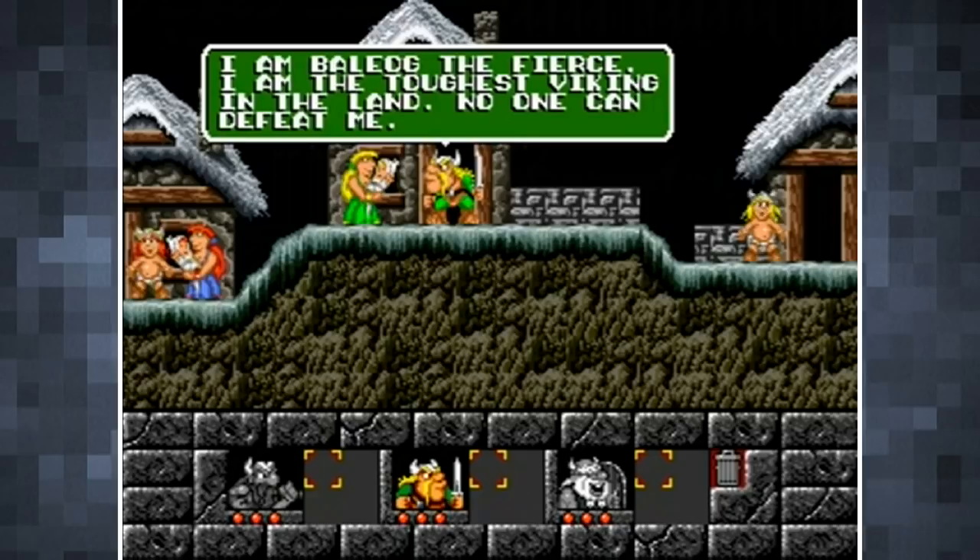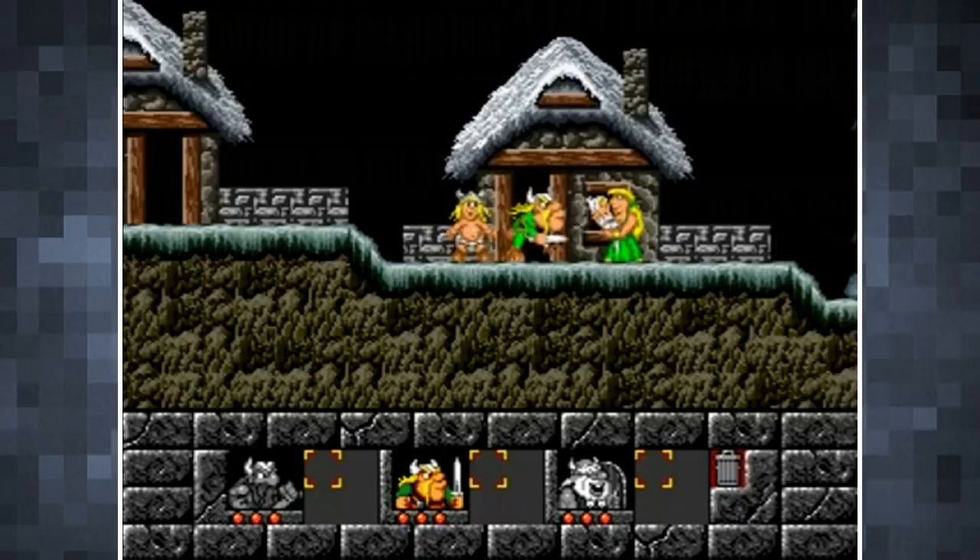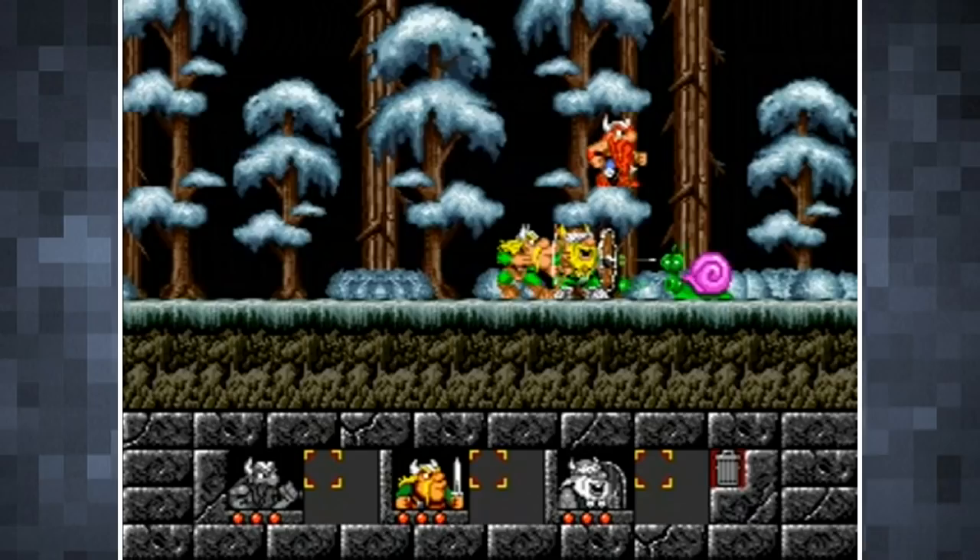The bow and arrow is dual purpose, as it can also be used to hit switches from range. Olaf has a shield which can be used to block, or can be held over his head to serve as a makeshift platform on which the other two can stand, or used as a parachute.